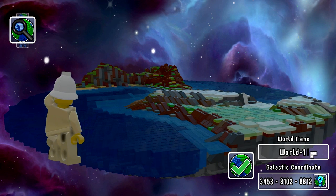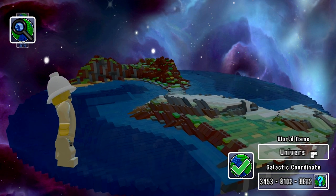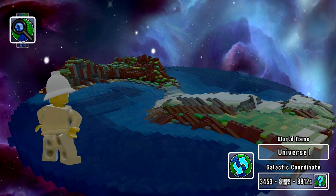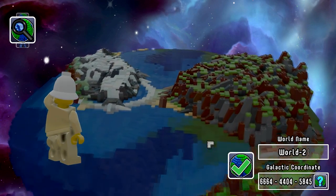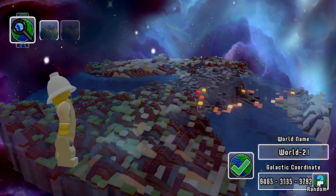First, let's name a world — also universe, because why not. Here you can change the galactic coordinates, which I'm not really sure why — probably for multiplayer purposes — but you can change them, which will give you an idea of how the world is going to look when you first spawn. So let's find something that we like.